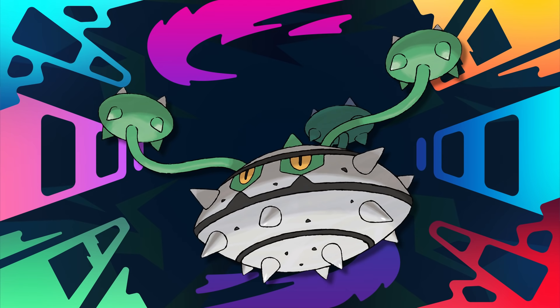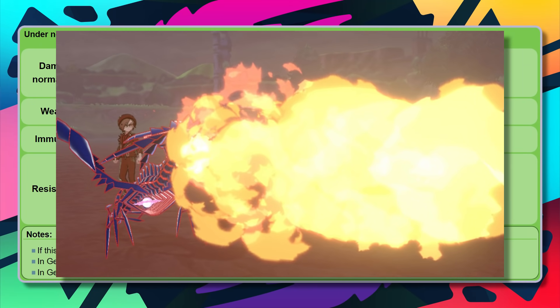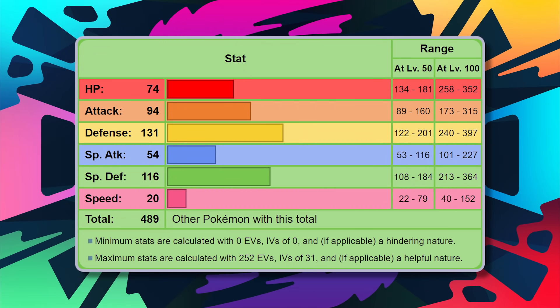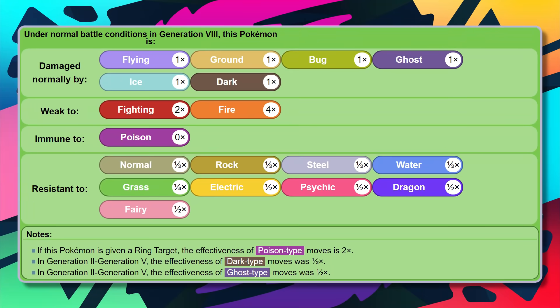Following Calyrex, let's talk Unova — bringing up the great Ferrothorn. The only thing anyone has ever really held against Ferrothorn is that it has a major fire weakness, so it doesn't enjoy taking a Flamethrower or anything like that. However, aside from that, this thing is built to eat hits. With 131 base defense and 116 base special defense, Ferrothorn eats hits. Despite the fire weakness, look at how incredible the Steel/Grass typing is — those two typings cover for each other well, removing grass weaknesses like ice, flying, and poison from the equation.